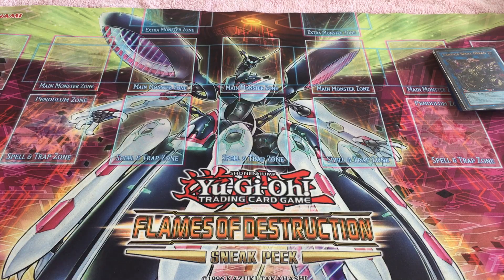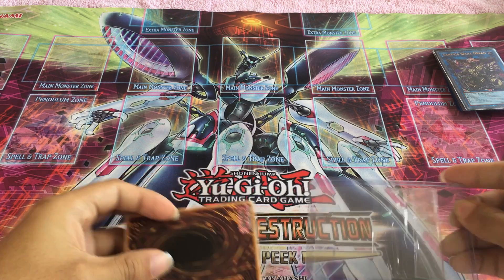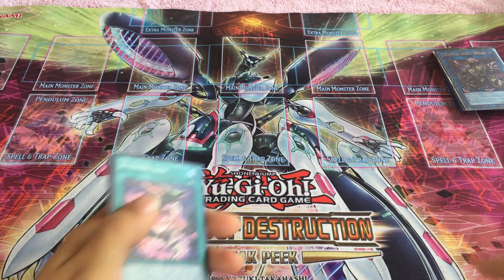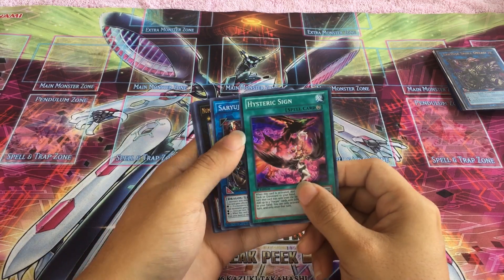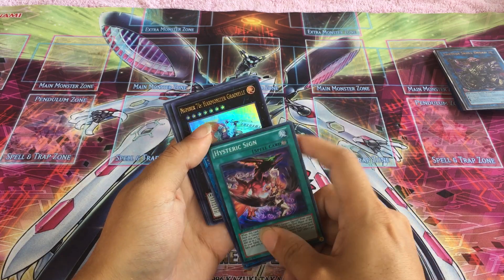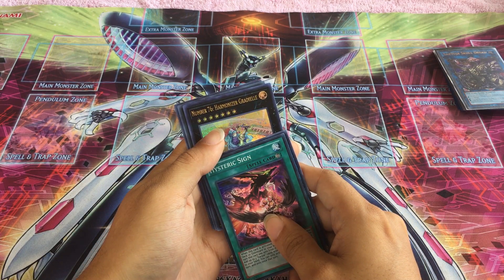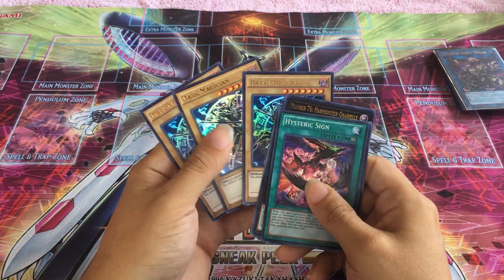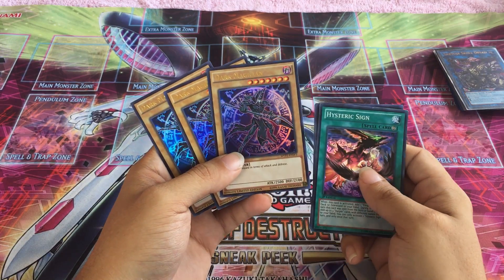Now we're going to open Lance. We have Historic Sign, another Sculptured, a Harmonizer — we have two of them. And three Alternate Arts of Dark Magician.